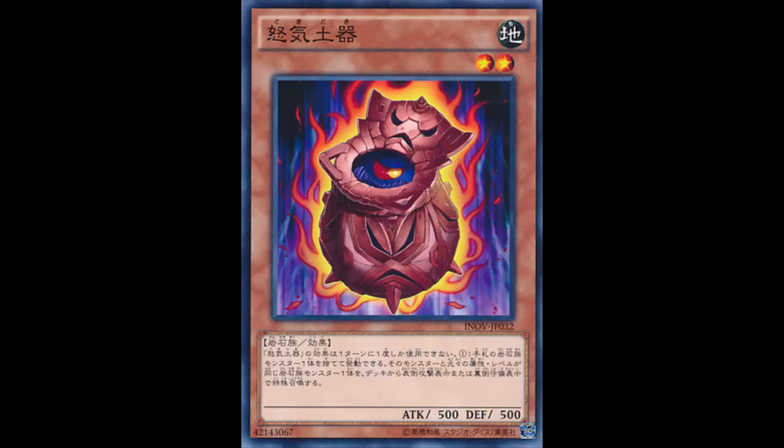I definitely think it's going to be played in rock decks — whether it be magnet warriors, flip rock stun, rock stun defense, or even Charmance. I definitely see this card being played. Overall I'd give it an A-plus. It helps magnet warriors, but really this helps all rock decks. A-plus — this is a really good card for rock monsters.